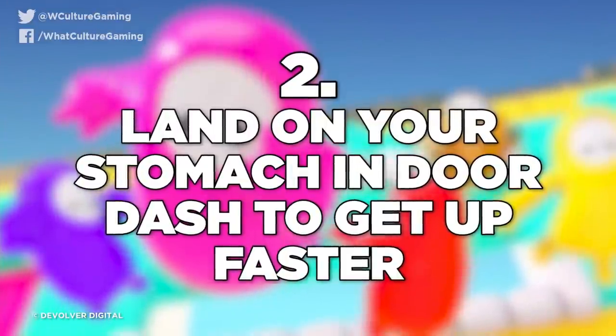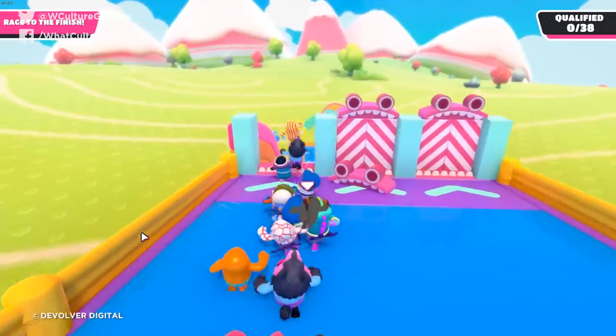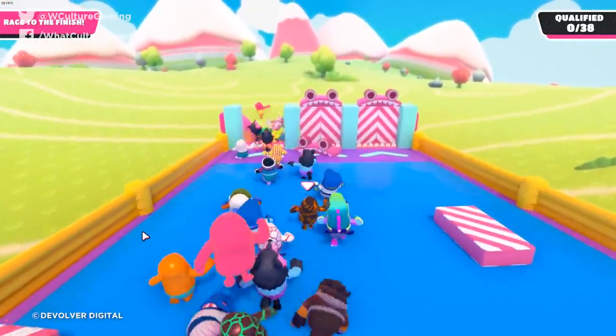Number 2: Land on your stomach in DoorDash to get back up faster. Everything in Fall Guys is physics-based. At the very end of DoorDash, there's a giant vertical drop — most of the time you'll run out, realise you're falling, smash into the ground, become a big bean pile, and have to scramble to get going again. One way around this is to dive before you go off the edge so you fly through the air like Superman, land on your stomach — and for whatever reason the game lets you get up faster from this. I've found that jumping off this ledge tends to save you more often than not.